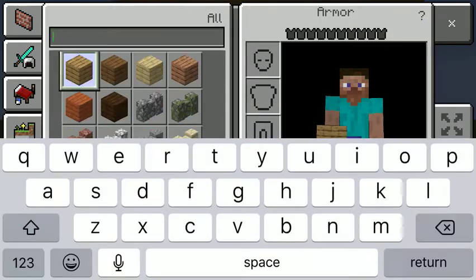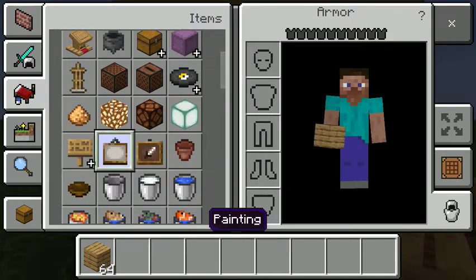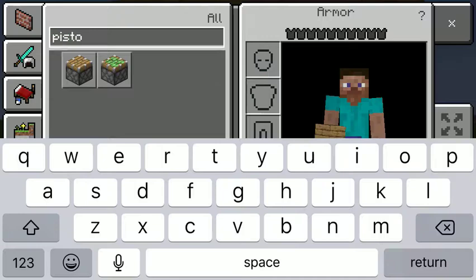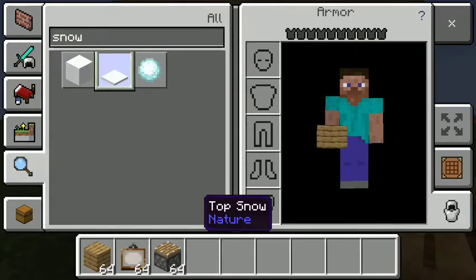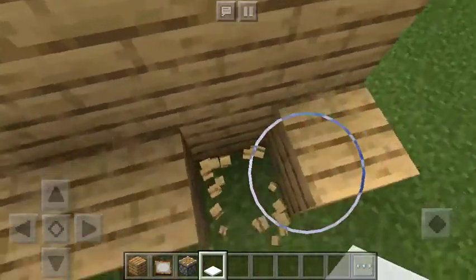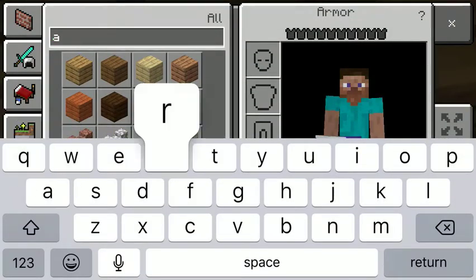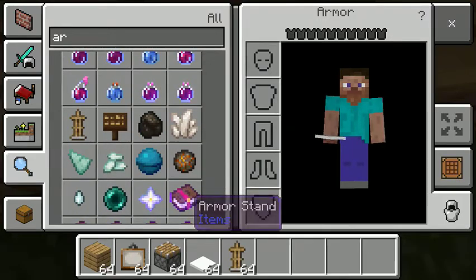Wait, a painting. I don't know how to spell painting - I thought it was P-A-N-T. Oh, I'm so dumb. Okay, then you want a piston, and then you want some snow - top snow, it's like the one that's cut in half. Okay, then you want to break one of these, then just go down one like that. Build up two with those layers, just do one, two. And you need an armor stand - right here, armor stand, there you go.